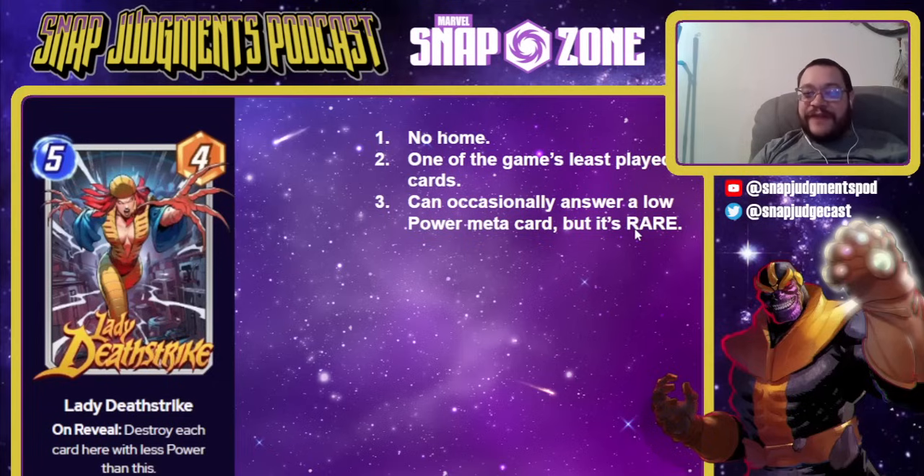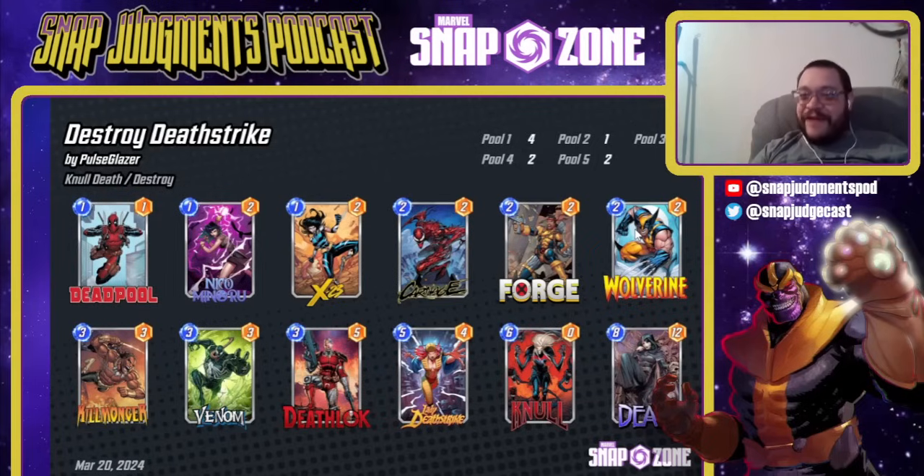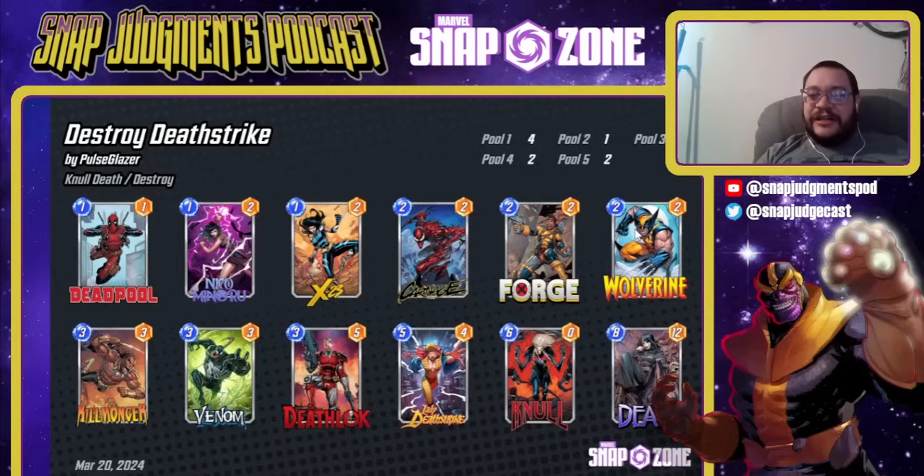Lady Deathstrike is a 5-4 — destroy each card here with less power than this on reveal. She's got no real home and is one of the least played cards in the game. She occasionally exists as a meta answer, but it's really rare. Like, when Coulson is everywhere and you really need to get death off, she can have a home. Outside of that, she's kind of a bad card. This is our more standard Destroy with Lady Deathstrike. Outside of Lady Deathstrike — and Forge, who's in and out now — that slot could be lots of other cards: Hulkbuster, Ashong, Yondu, whatever. There's about 15 cards that go in that last spot. This deck does have a really good win rate despite Lady Deathstrike. I don't think she's very good — I used to try to make her work a lot and it was never really worthwhile.